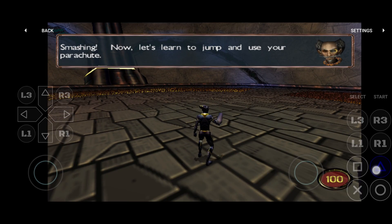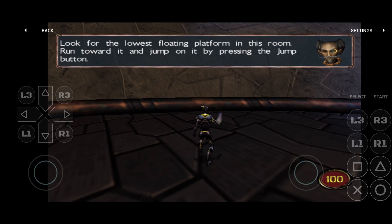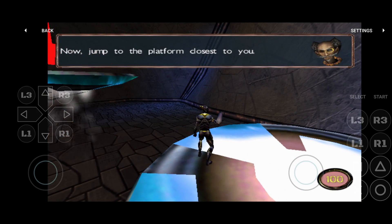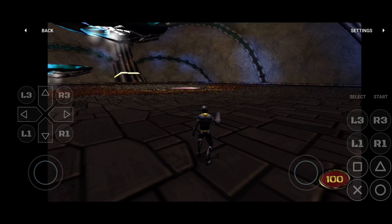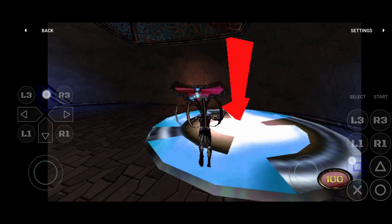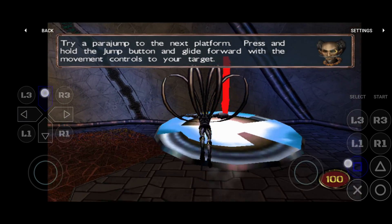Let's learn to jump and use your parachute. Look for the lowest floating platform in this room. Run towards it and jump on it by pressing the jump button. Then jump to the platform closest to you. For a parajump, press and hold the jump button and glide forward with the movement controls to your target.